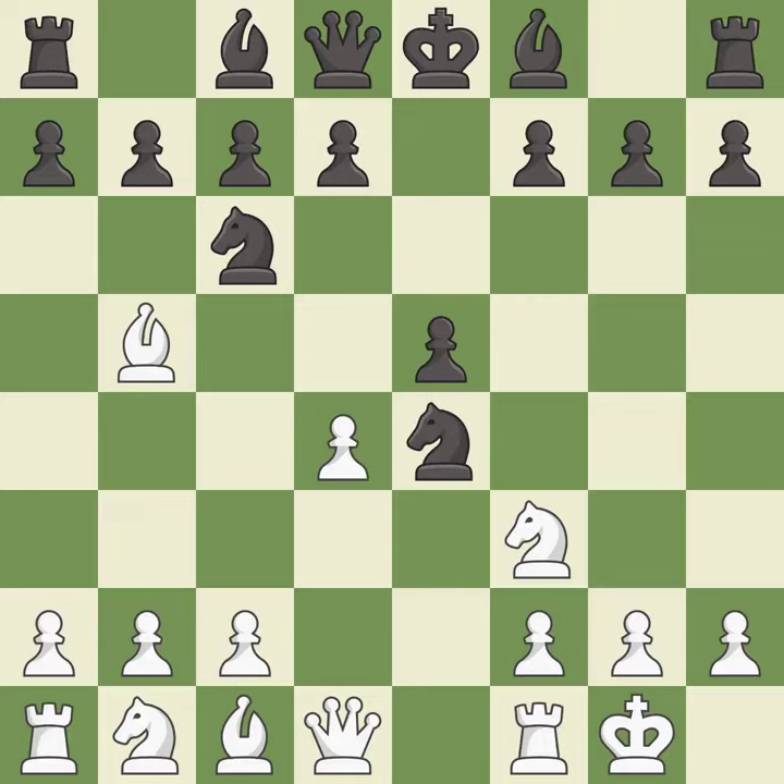d4 opens up the center, attacks the e5 pawn, and allows the dark-squared bishop to develop. Nd6 retreats the knight to a central square where it attacks the bishop on b5.